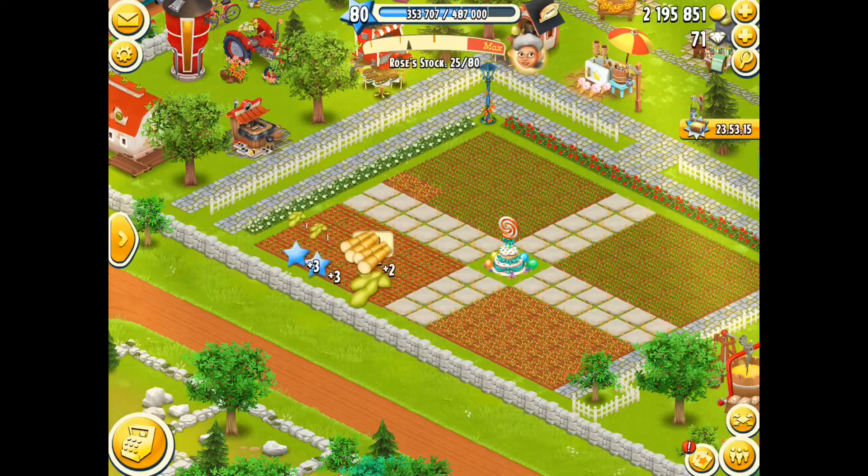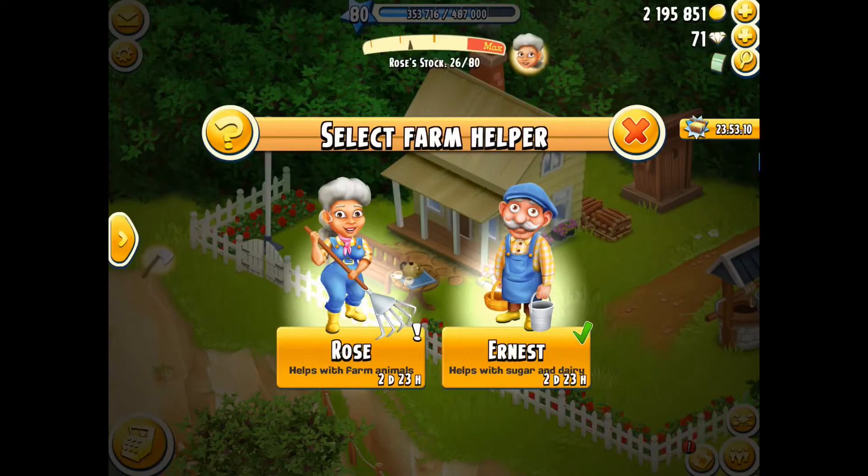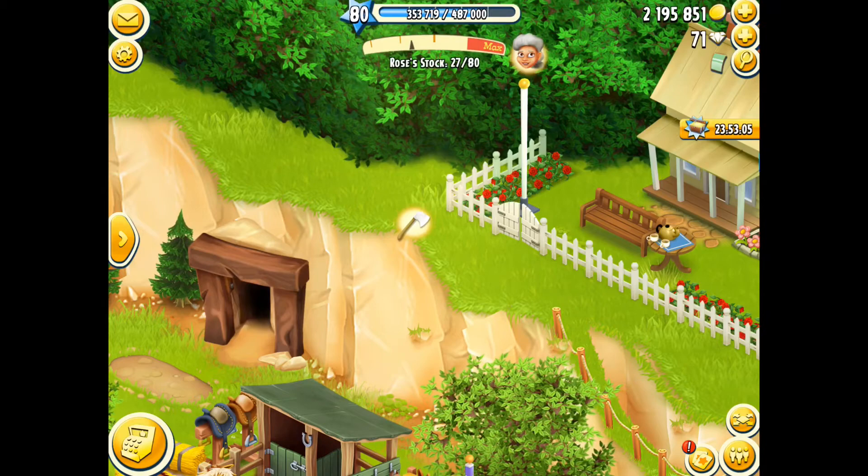If you tap on their little house up here, it tells you how long you have them for. They also give you some extra expansion materials — saws, axes, and mining tools — up on their little cliff, which is a nice bonus.